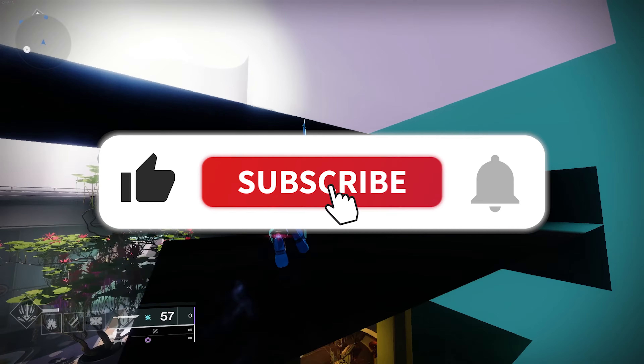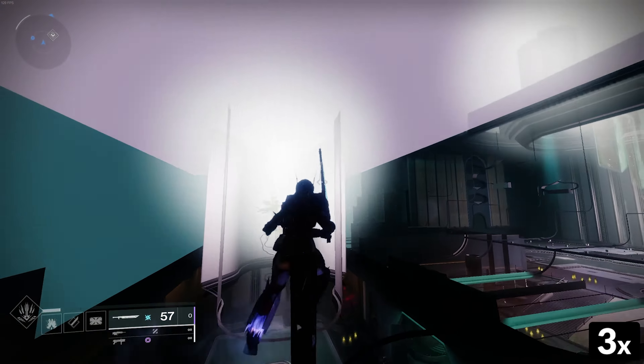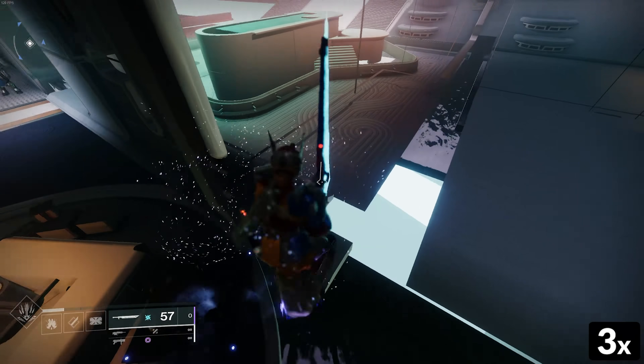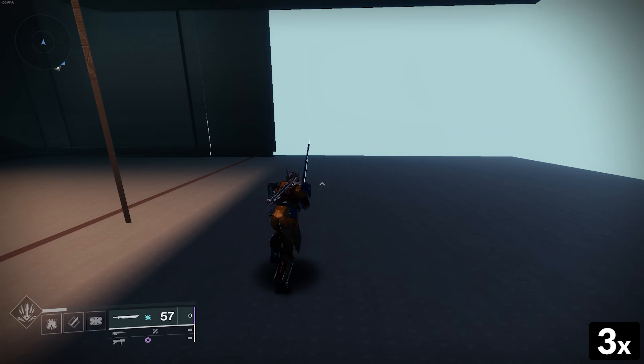Do us a favor and subscribe if you enjoy this type of content. I'm going to let this footage run a little bit so you can see what the outside of Hall of Heroes looks like. If you're interested in seeing how to hit the load zone to get outside of Strider's Gate, then go ahead and look at the timestamps and skip forward.